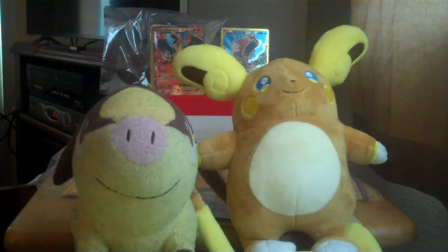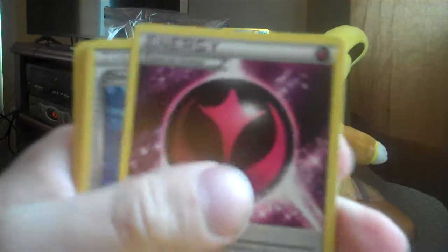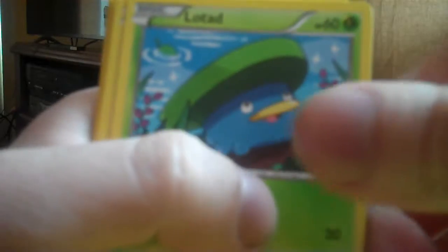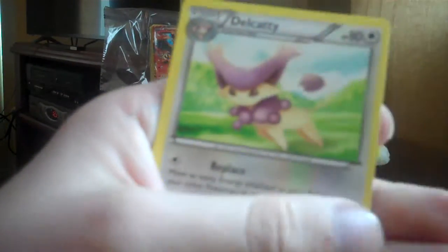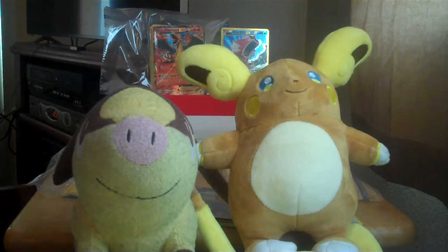Next up is Primal Clash. We've got a Wonder Energy card, a Dive Ball, two Electric energies, Lotad, Bunnelby, Slugma, Feebas, and Mudkip. The reverse is an Experience Share, and the rare is a Delcatty.